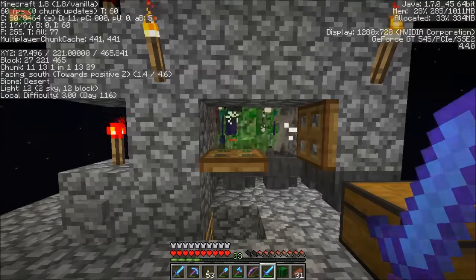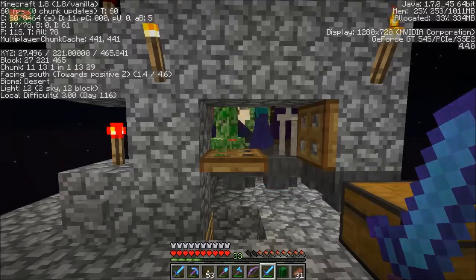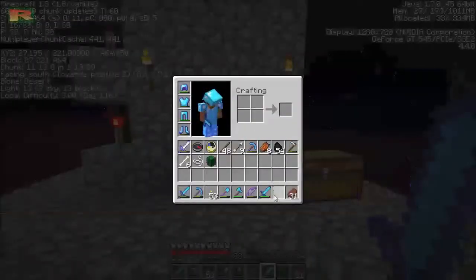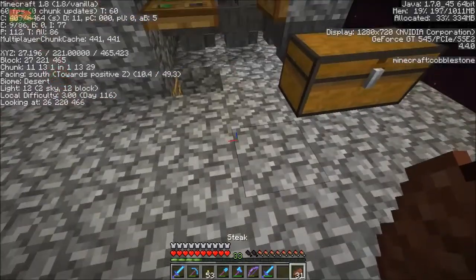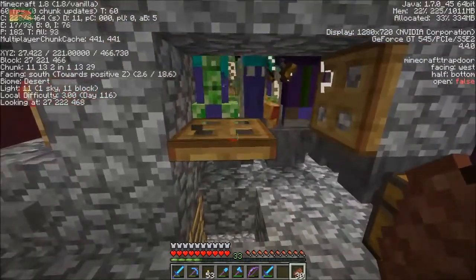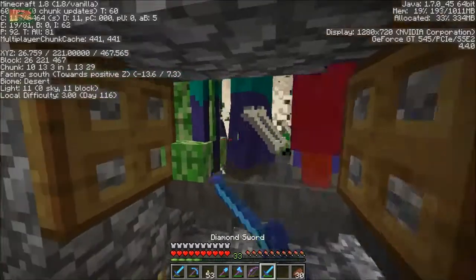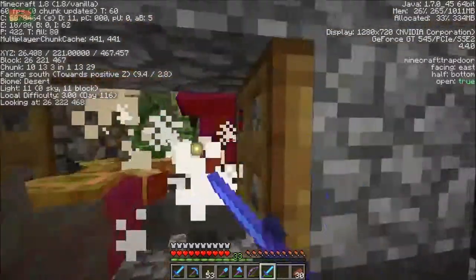Normally on modded, I turn off mob griefing — and in single player more so because I really hate endermen. I can show you the damage they've caused to the landscaping on this server. They should just give them an invisible block to carry instead of actually having them destroy the landscaping, because it really gets bad after a while. It looks like a war zone.